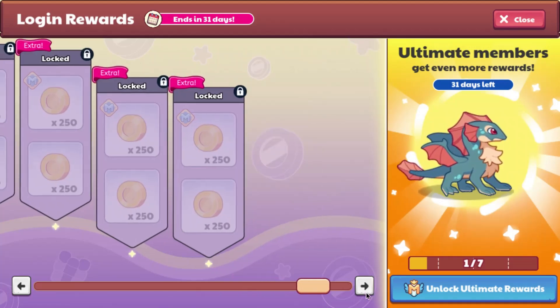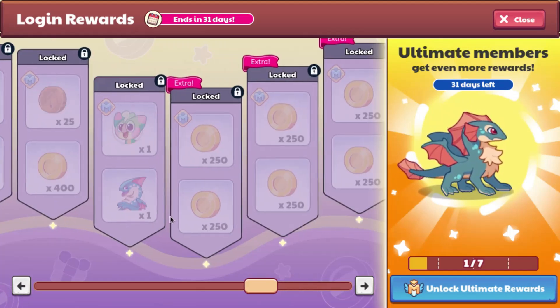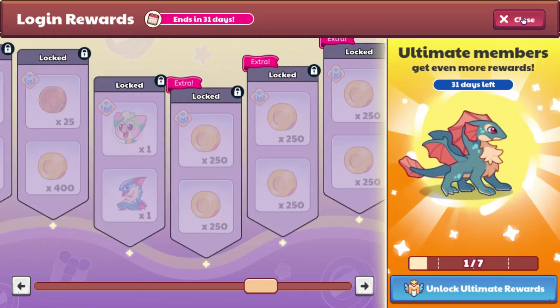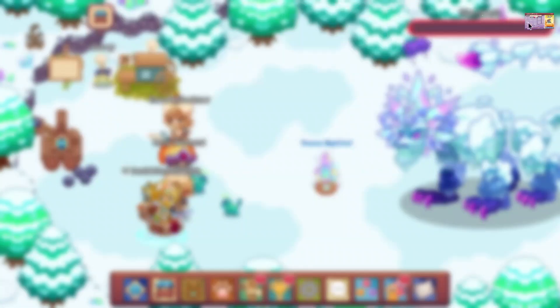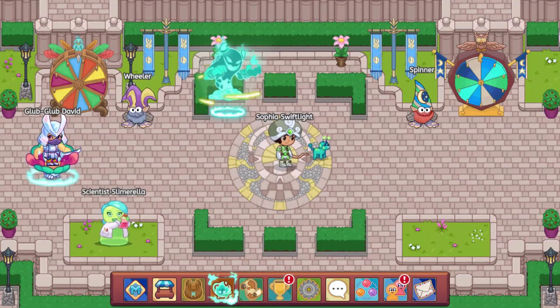I don't think there's anything else except for gold. The cool thing about this is that you don't have to have membership to get this, you just need the beta update. I assume it'll probably come out of beta this month, since it's already been in beta for 2 months. As you can see, it is not yet out on my main account, meaning that it is still in beta.